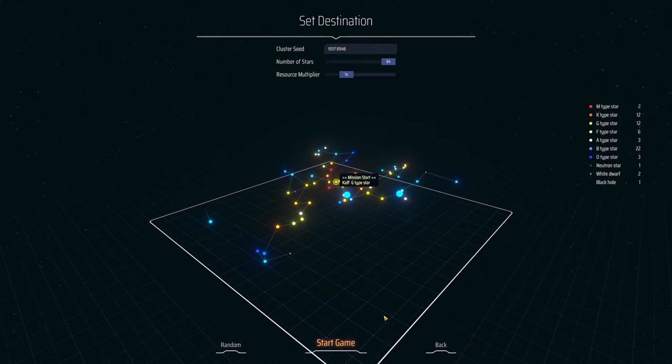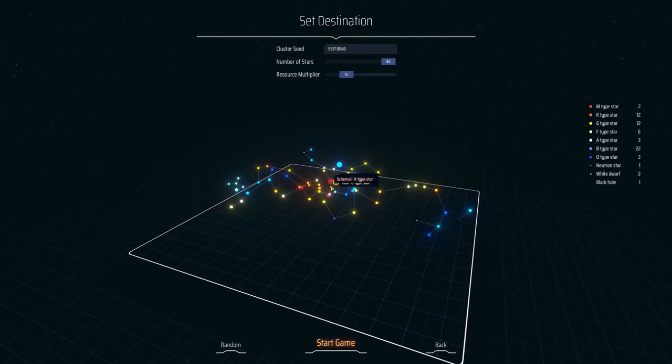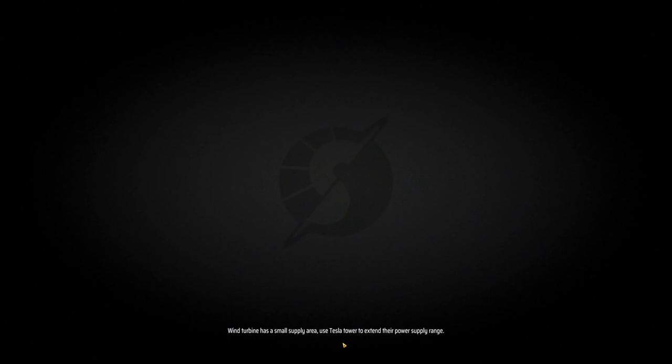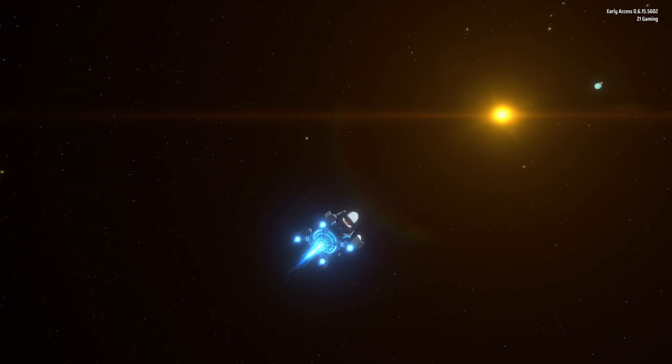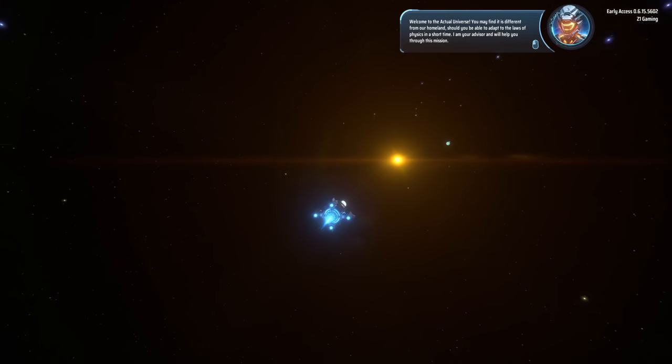Now what is this game? Well, essentially it involves a Dyson sphere. We can choose number of stars, resource multiplier 1x - I don't really know, I kind of want to just get in here and see what happens. So a Dyson sphere, if you are not familiar with it, is the idea of completely circling a star to get all of its resources, energy, and stuff like that.